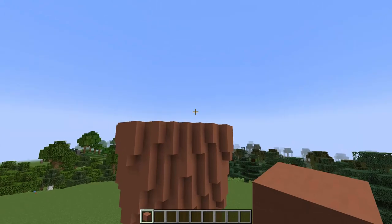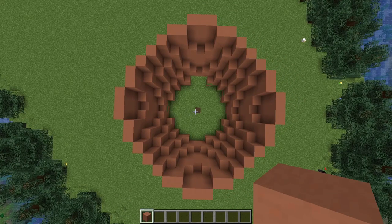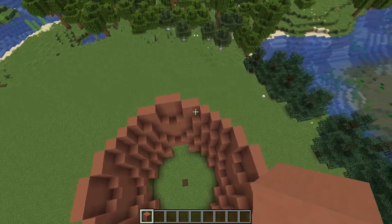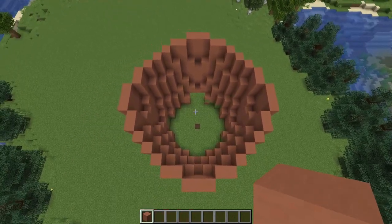So that is the base of our pot done. Now we need to add the rim. Before we do that let's have a look at the circle from above. Check that your circle looks like this - it should go three blocks at the side, pull in by two, and three ones, two, three, two, and so forth all the way around the circle. The outer rim of our pot will actually be starting on the corners.